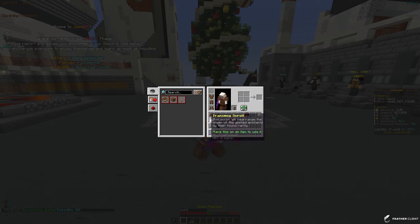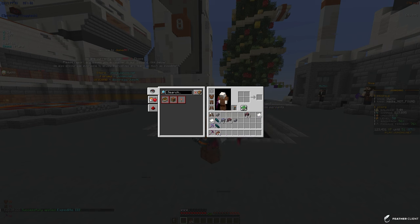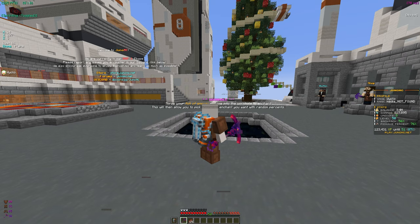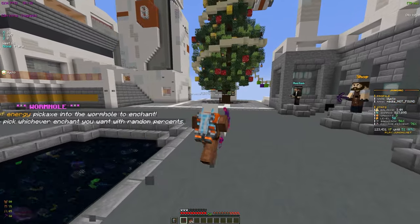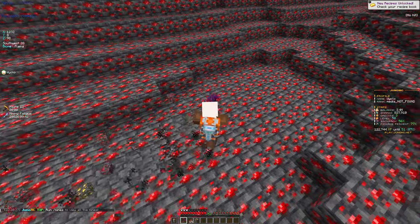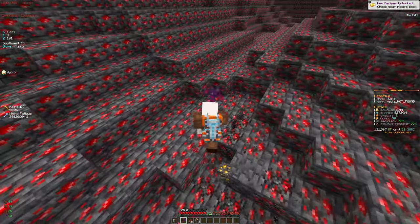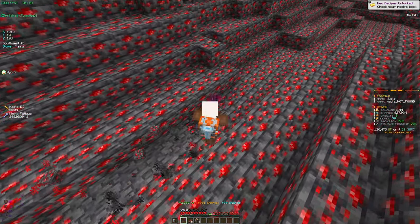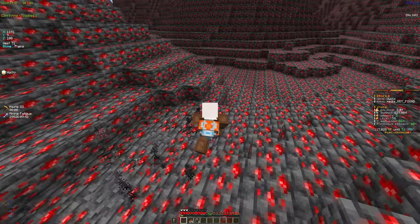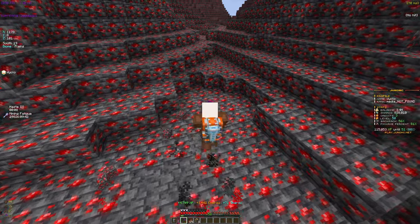That was the final enchant. Right now we have Efficiency 3, Transfuse 1, and XP Boost 3. I'm going to do a bit more enchanting later but let me just show you the rest of the mine. It's a lot better than the Lapis Mine - I'm already mining pretty fast. With other enchants like Fragment, Explosive, and Fireball I'll be mining way more ores and leveling up way faster.